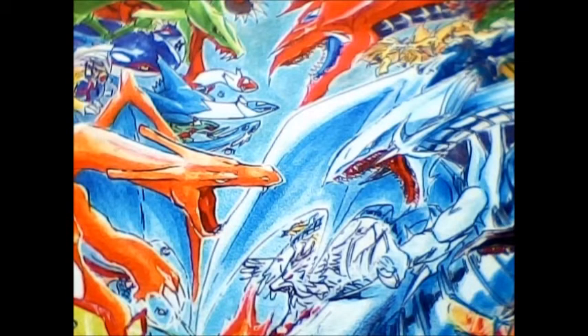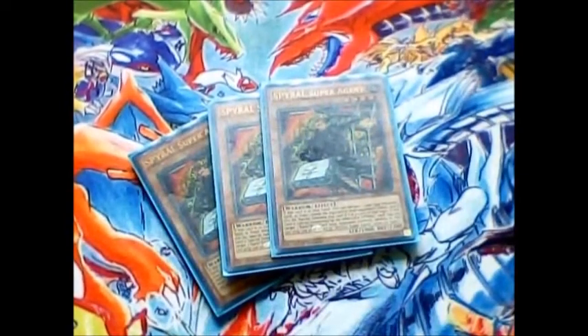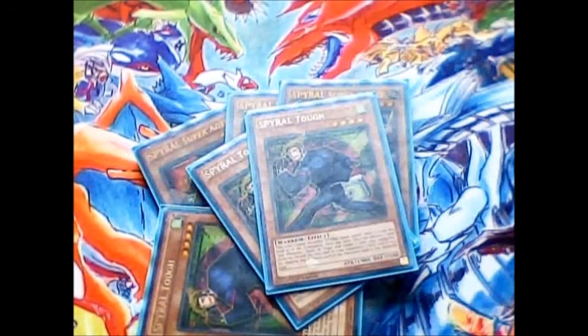To get started we're going to show off the monsters. I've got 3 copies of Super Agent, followed by 3 copies of Tuff. I know a lot of people don't do that, but since I don't have very many hand traps and ways to destroy things, I thought Tuff was a very good form of removal — he usually helps me out pretty well.